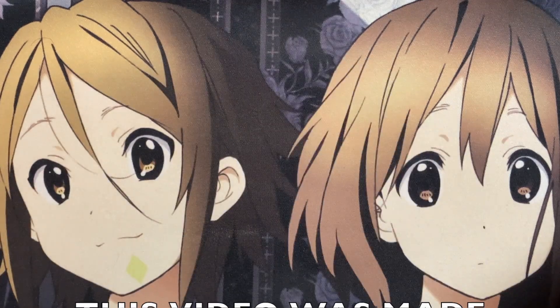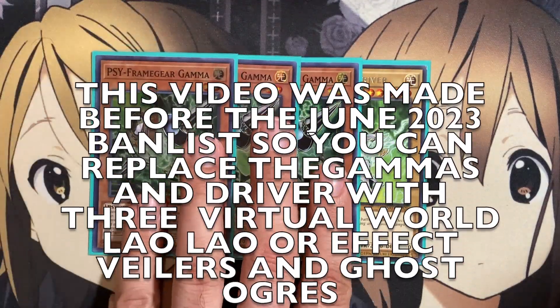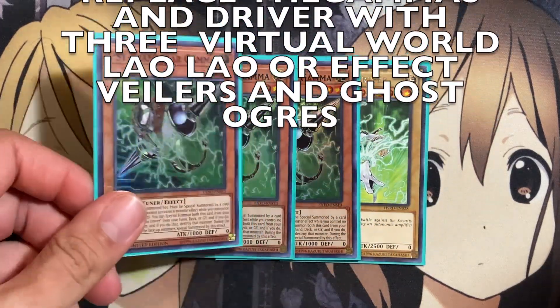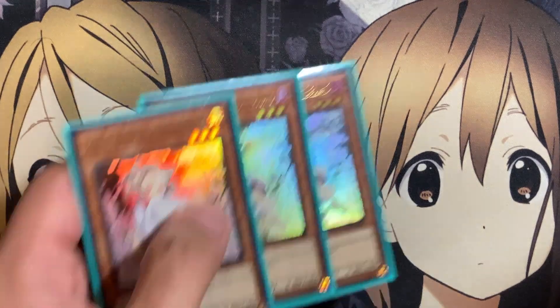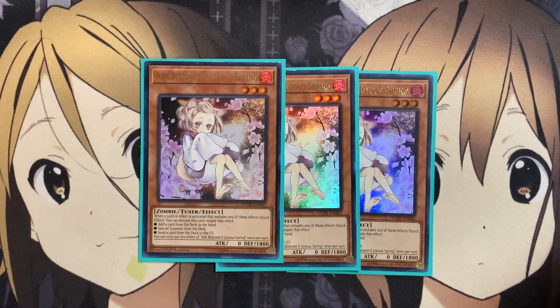For the hand trap options, I am running the Gamma package just for the additional Synchro setup with our monsters if need be, but it's also great in the current meta to stop a lot of different decks — including Super Zombie Samurais and also Purrely — depending on what you go up against. Also running three copies of Ash Blossom and Joyous Spring. I kept the trap lineup open for our Virtual World traps, so instead of running Infinite Impermanence, just running the additional Gamma lineup with Ash Blossom.